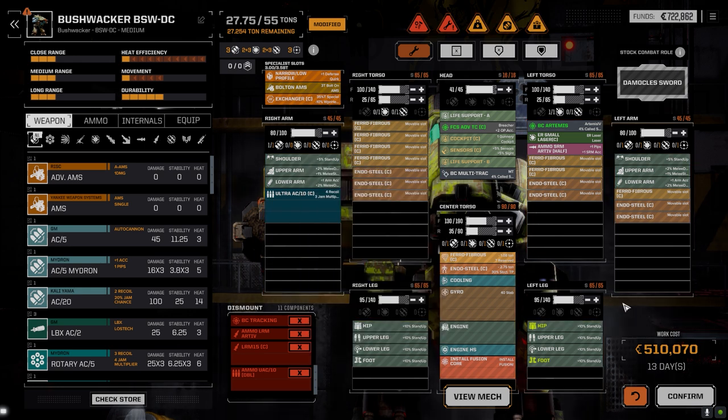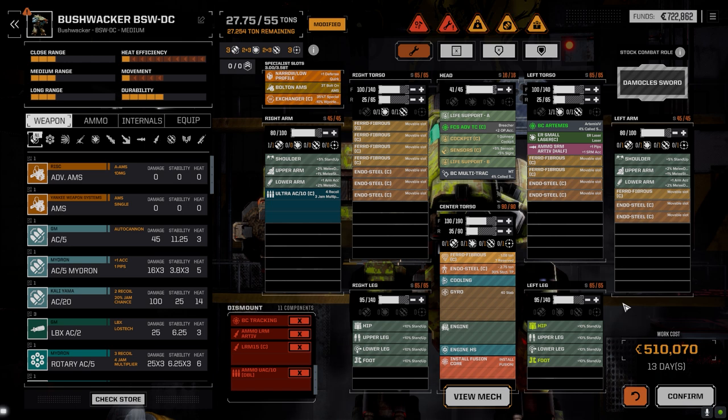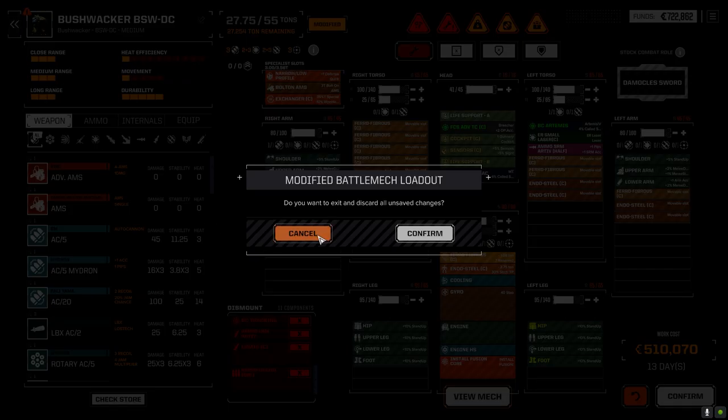We lost the core — the ERPPC, everything that was good about this mech is gone. Clan XL engine, 275 core. But still, it's a nice platform to run on. We've got one hard point in each arm, a laser and a missile hard point in each torso, and one hard point in the CT — that's actually not that bad. This might be a good replacement — I was going to say a good replacement for the UrbanMech, but maybe, we'll think about it and figure out what's going to happen with this guy. 510,000 — we're going to hold off for now, we want to make sure we get some more C-bills in the bank.